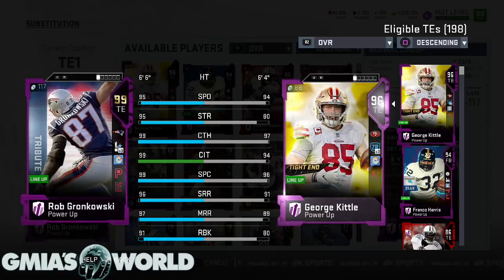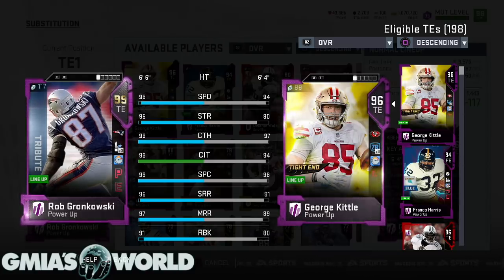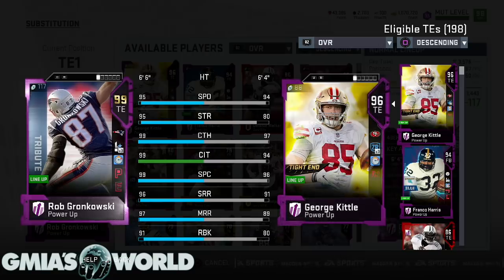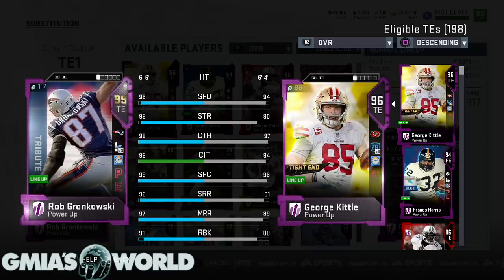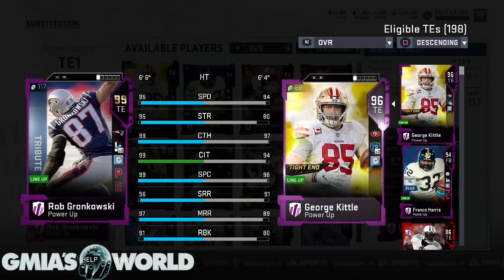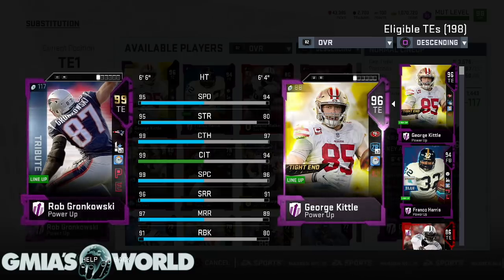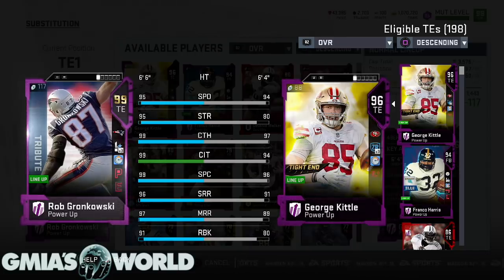I want to be clear — I love the content and what they do, but the development of how it plays on the field is absurd. That's just point blank, period. All of those blue chemmed-up numbers — his catch in traffic being 99 is an absolute joke. He drops the ball just like everybody else, but he shows as a 95 speed when he's chemmed up. Gronkowski does not move anywhere near a 95 speed in this game. He absolutely does not move like that.